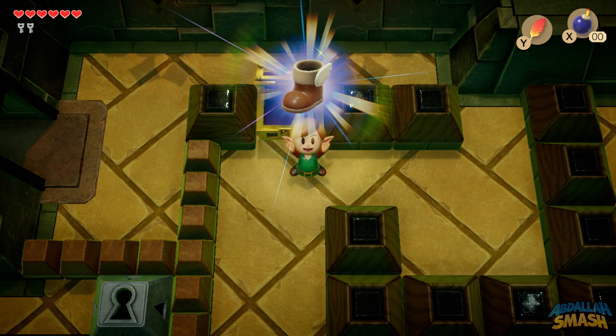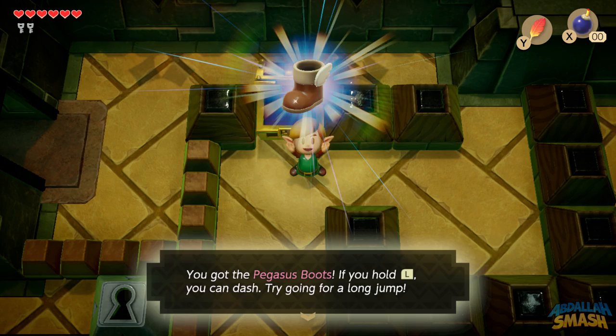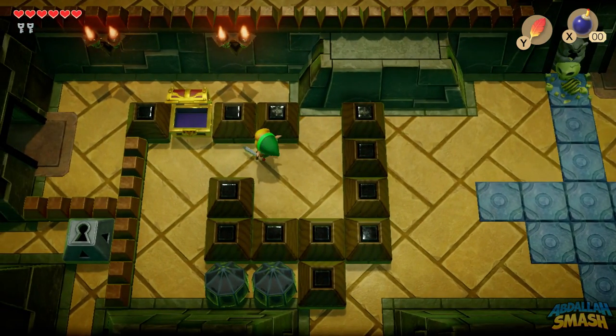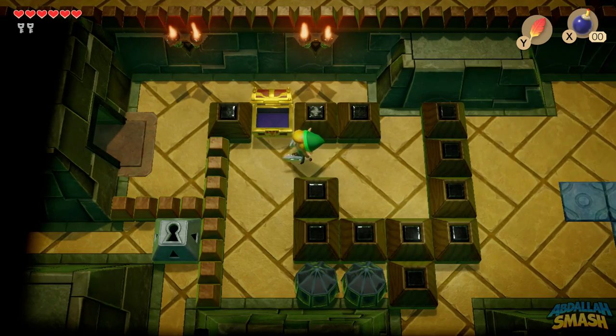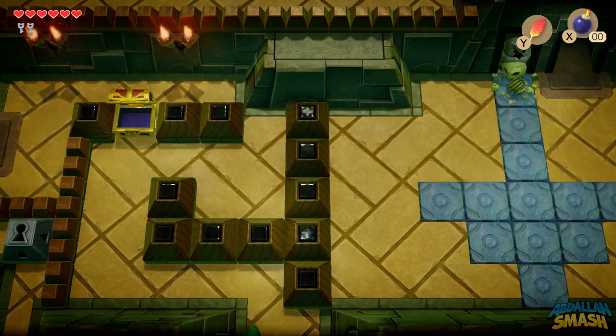After we beat the mini-boss, we will have access to the Pegasus boots, and the Pegasus boots are super awesome — that's been one of my favorite power-ups for a long time. The great thing about the Pegasus boots is that you're now able to break certain blocks by crashing into them. If you hold the L button, you can charge up a run and then move from there. Here's a little bit of a brick puzzle, but you can crash through those specific blocks and move on forward.